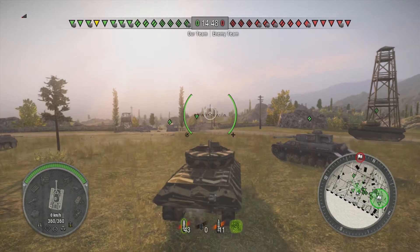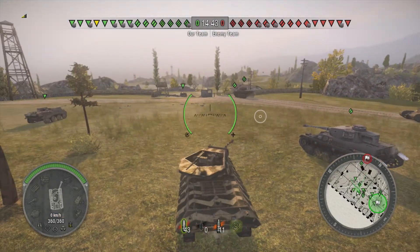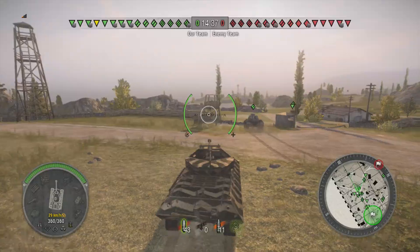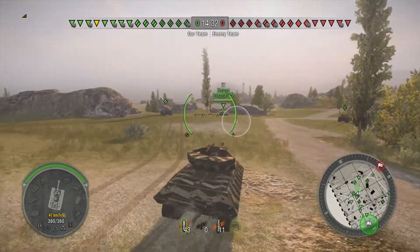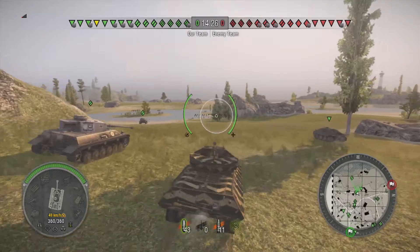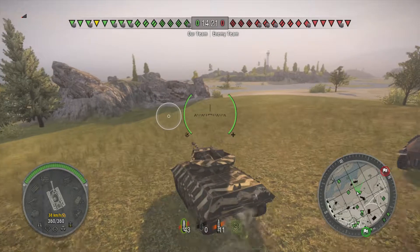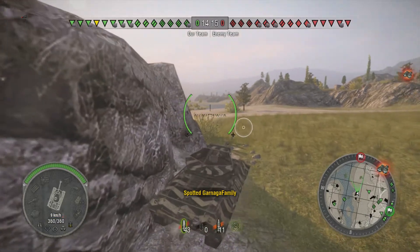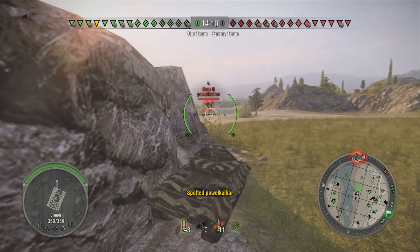Hey guys, just got a basic one-game commentary for you here using the Wolverine, got fully upgraded, and we're gonna be playing on Mines, which is pretty sweet — highest tier. I've never gotten to a tier 7 match with the Wolverine, but we're gonna take left. I'm going to be teaching you how to basically take this side of the map in the tank destroyer, because if they have artillery — which fortunately they don't — that's a death trap over there. But even if they do have artillery, it's basically the same strategy.